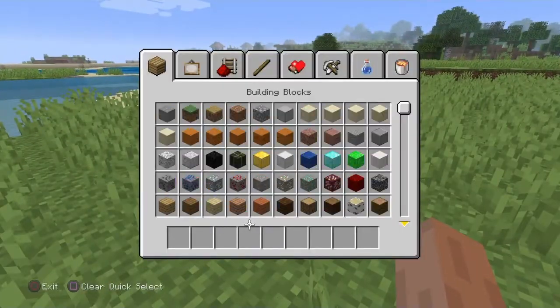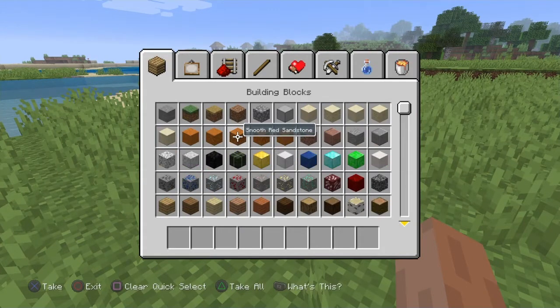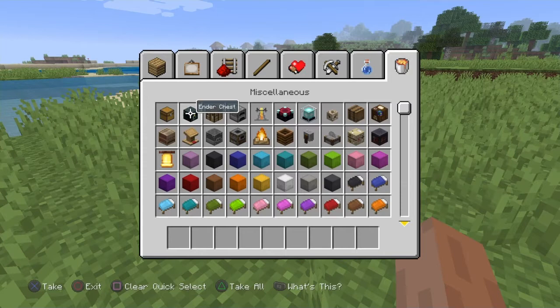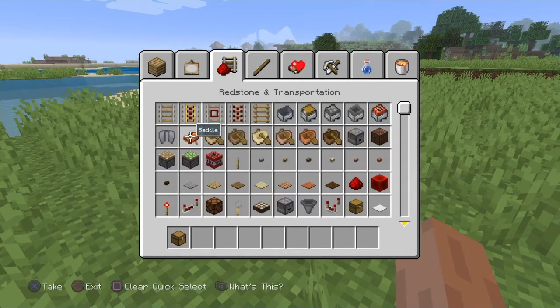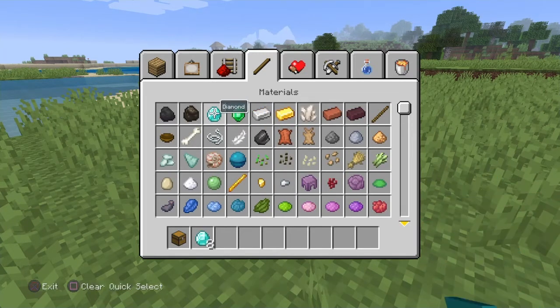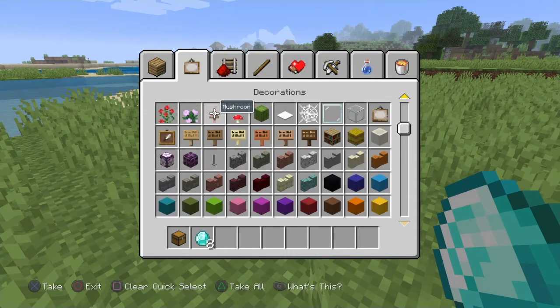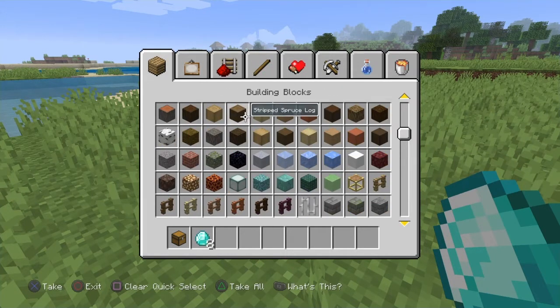What you do is you go and grab a chest, right, and then after that you grab some diamonds. You grab as many diamonds as you want for duplicating them.